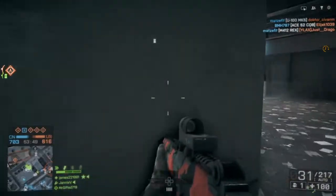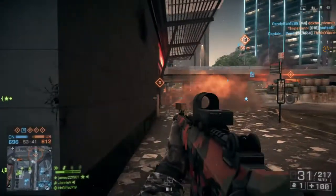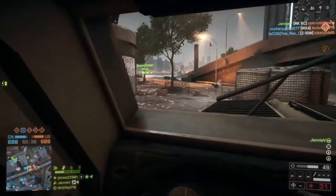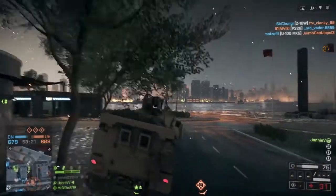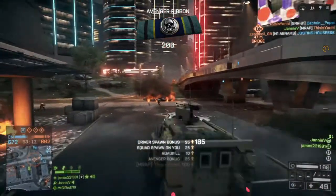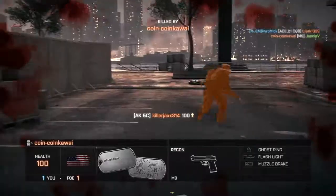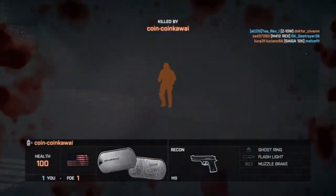I saw a teammate in a gunfight on the side and thought let's go help him, but he probably ran the other way to flank. I pushed up and spotted a jeep on the right-hand side — I was really low on health so I thought just get in the vehicle. You guys know me in a vehicle: there's trouble, but for myself, not the enemy. I almost hit a tree, spotted a guy, and managed to get a roadkill — that was quite nice. A teammate spawned on me and I thought that's not a great idea, but I made it in before getting killed.